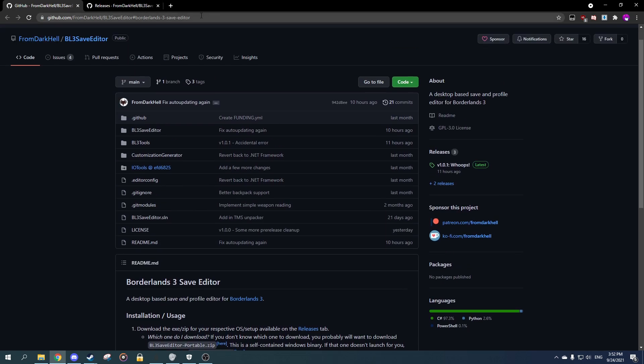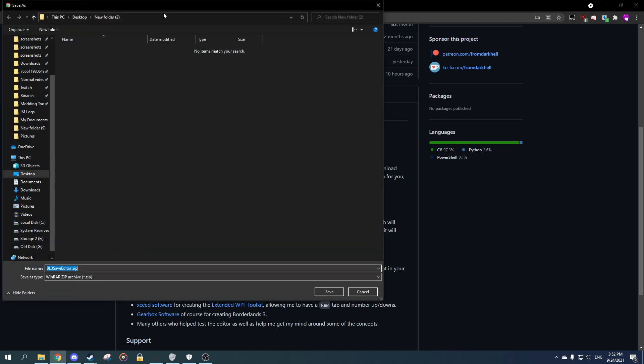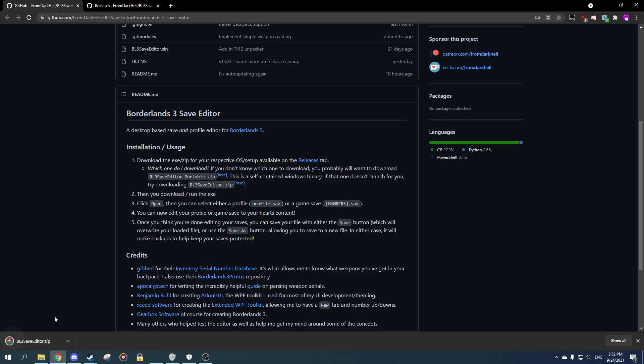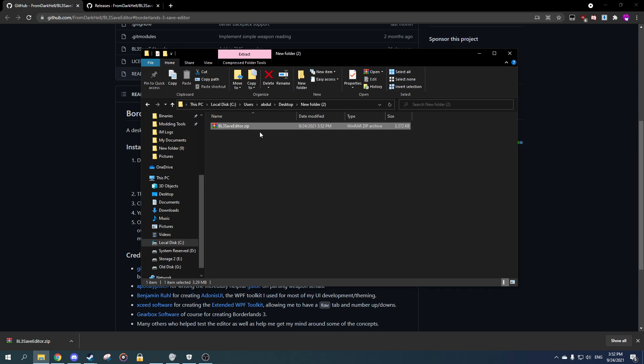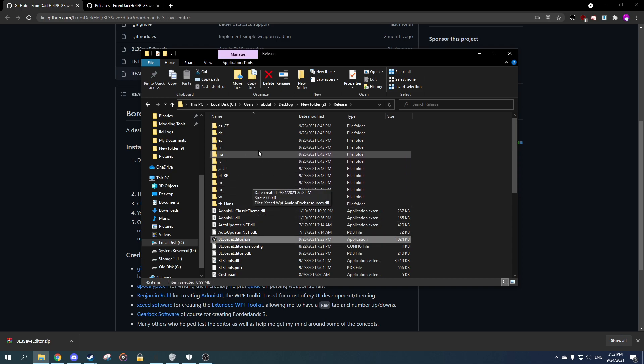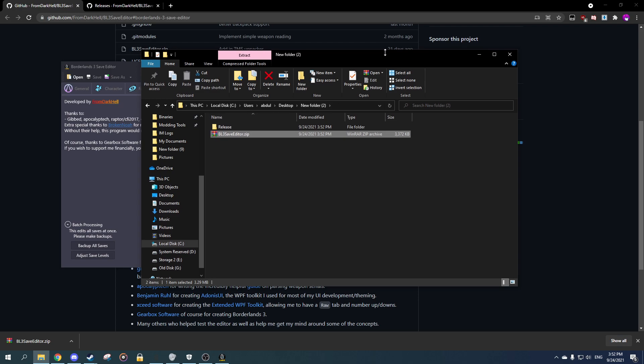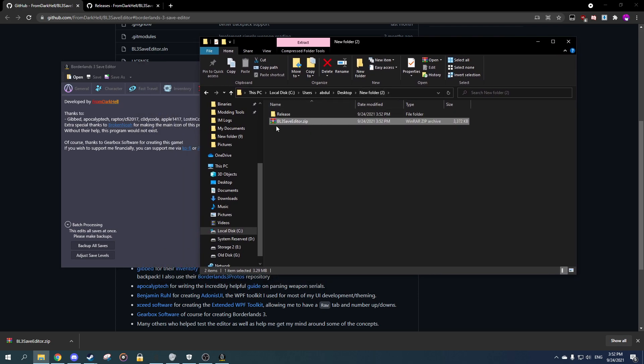I'm gonna link this in the description. What you're gonna do is come here and download it first. I prefer to have the BL3 save editor. Once you have it downloaded, you click on show folder and then extract it there. Then you just click on BL3 save editor. You can extract it with WinRAR or any other extraction tool.